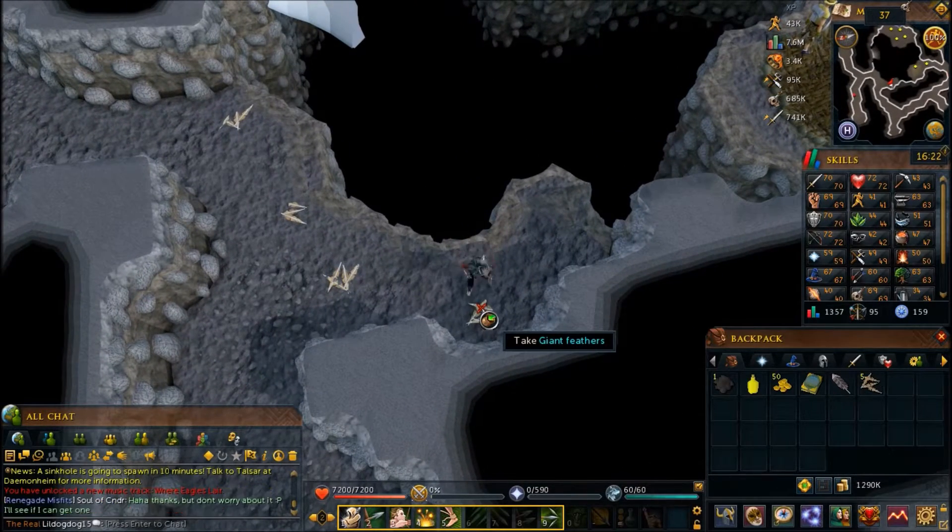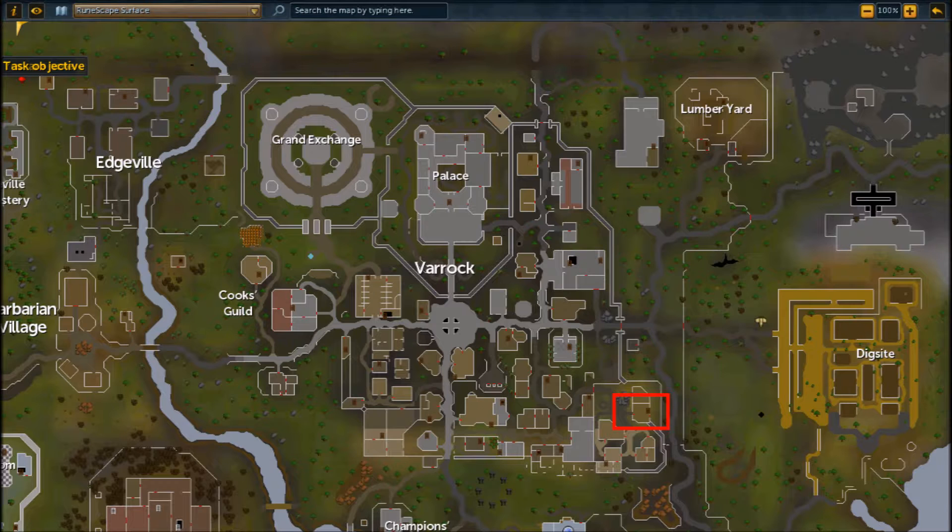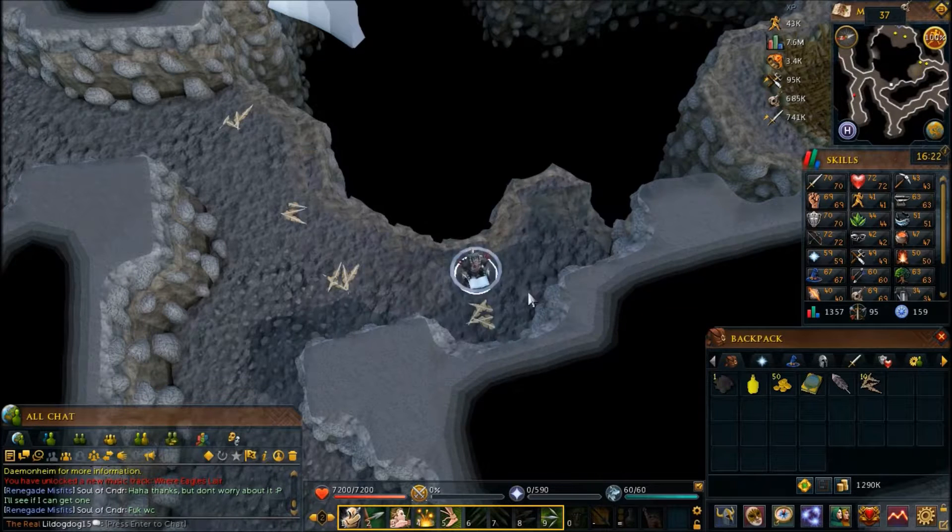It can be the same pile. From here, you're going to want to go to the fancy clothes shop in Varrock. This is where you need the yellow dye, the swamp tar, and the 50 coins.